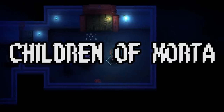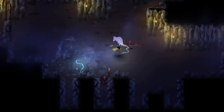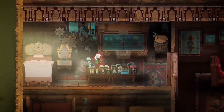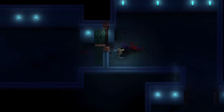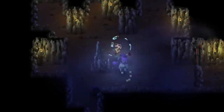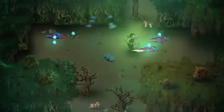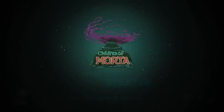Next is Children of Morta, which actually made last year's list. It hasn't come out yet, probably because it's a very hard task to tackle. It's a roguelite action RPG with procedurally generated elements, but unlike pretty much every other one in existence, this one is narrative driven — a hack-and-slash that's also very story-based. You take on the role of a member of the Berkson family, guardians of Mount Morta, fighting desperately against something called the Corruption. The way it uses pixel art to express character in a narrative-driven roguelite is impressive.